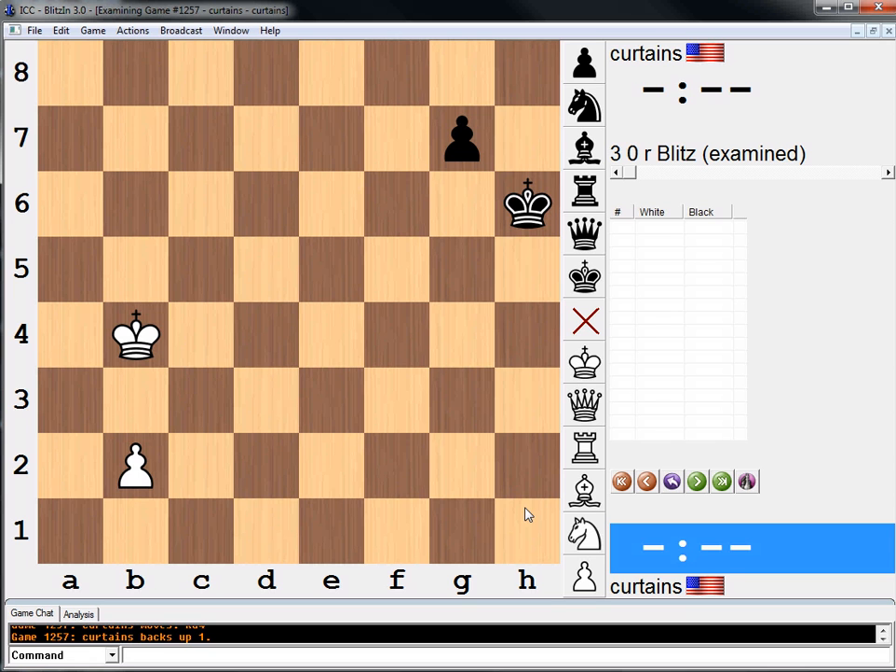Oh, maybe king c4, king g5. And if b4, king f6, b5, king e7. So probably king c5 makes more sense. Then if he goes king g6, we go b4, king f7, b5, king e7. King c5, king g6, king d6 — and then he moves the king to f5 and we both queen at the same time. So king c5, king g6, b4, king f7, king d6.